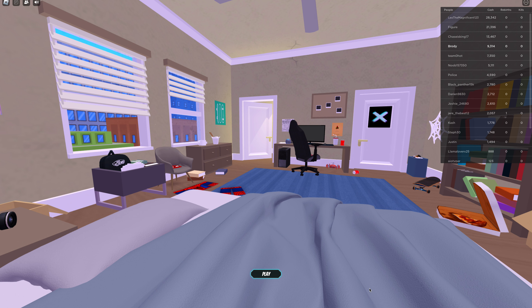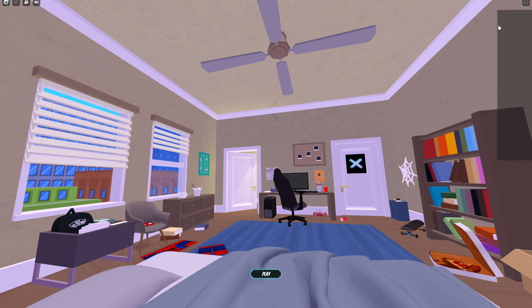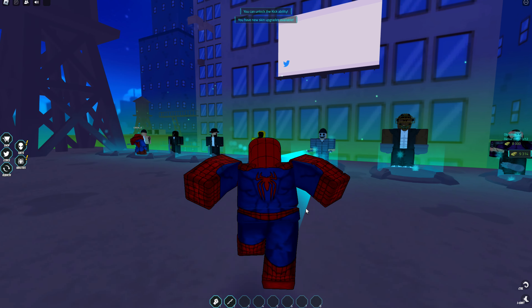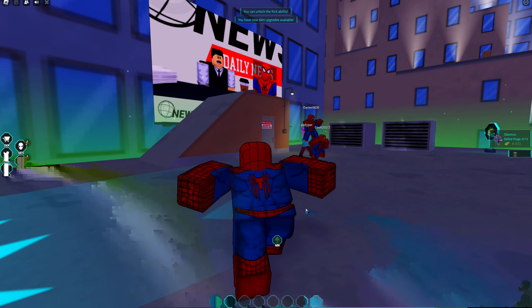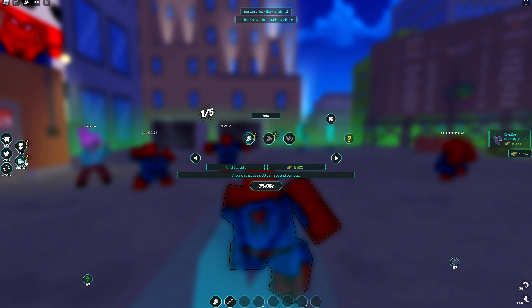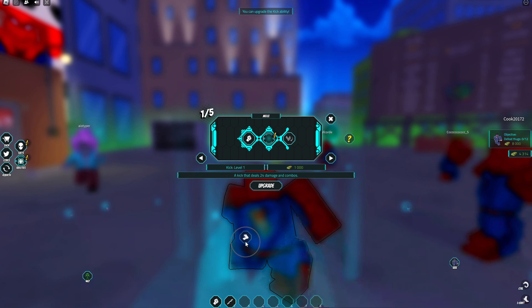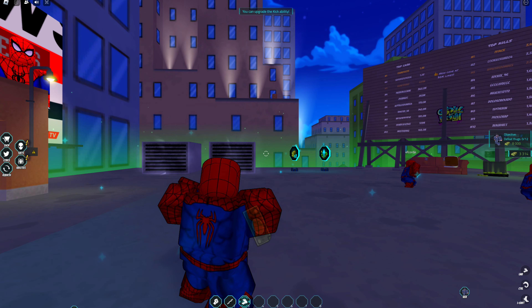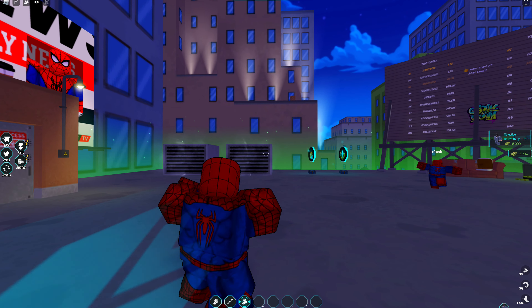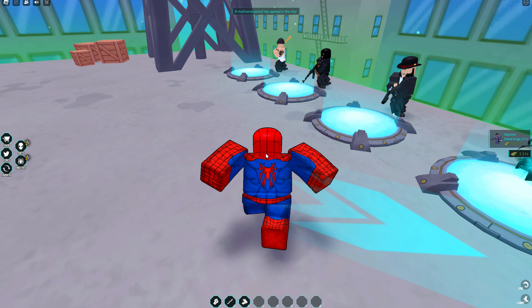Welcome back to Spider-Man Simulator. In the last video I said we're trying to get the kick ability, so we're trying to get the kick. Yeah, okay, we're working on this guy but I never finished him. So we get the kick ability - unlock, drag him right here, upgrade. Let me try him out on the first guy.